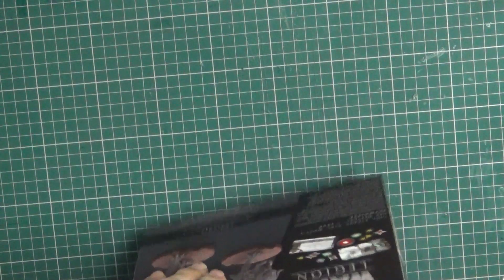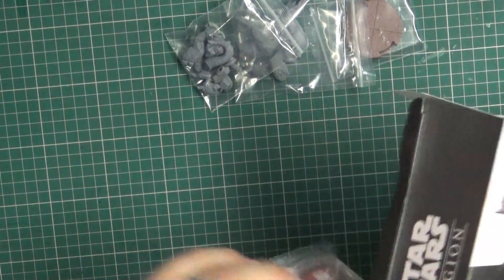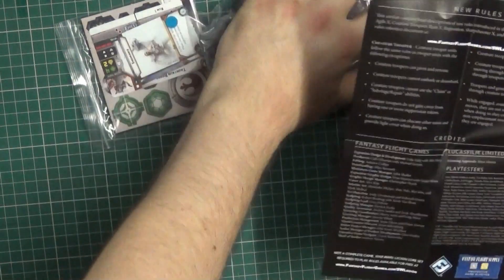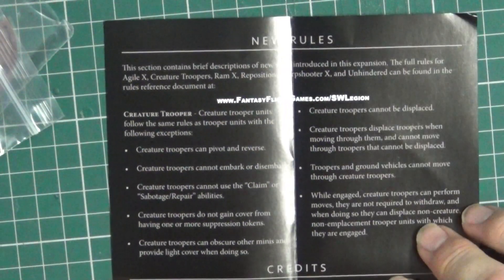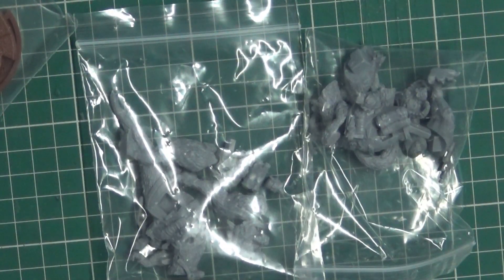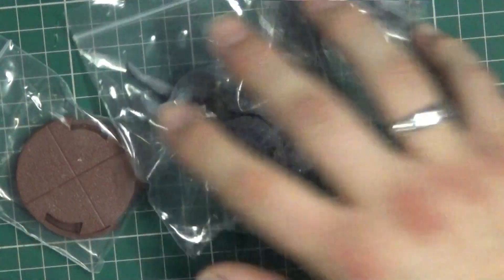So what we've got inside — we've got the usual bag of goodies, some cardboard, some instructions for how to put them together. And I'm assuming there's some extra rules. Yeah, we've got a bit of extra rules — rules for creature troopers. Two bags of Tauntauns, a bag of bases, two Tauntaun bags, and some cardboard.